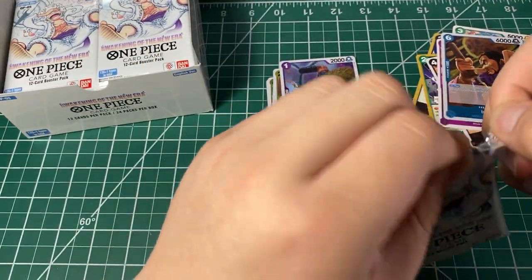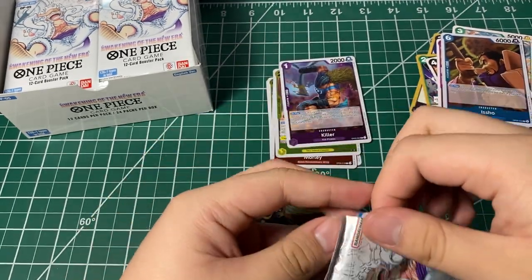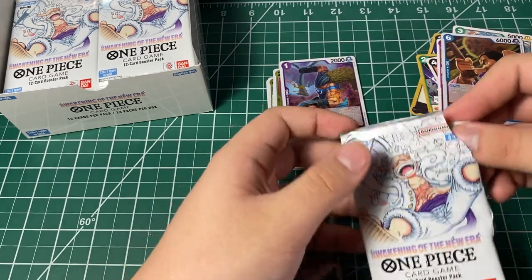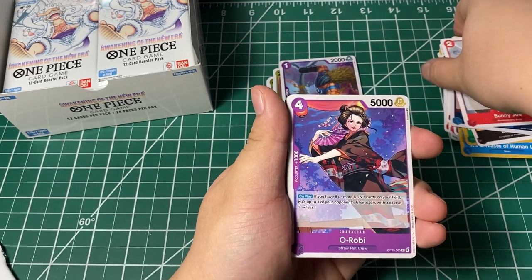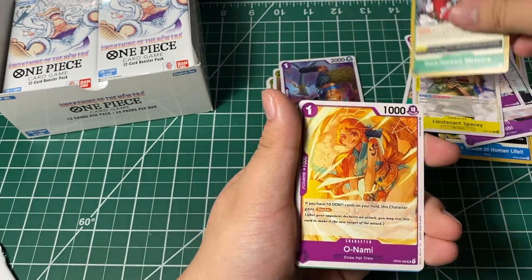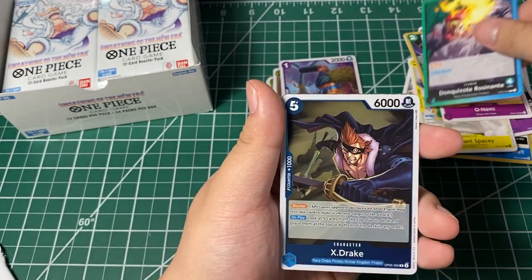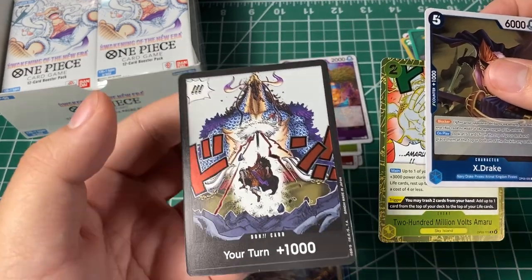Next pack. I'm hoping to pull at least something really good here. I really want to find a way to open this without damaging the card — because I feel like we're damaging the card. Roby, Sent, Meos Guard, Jinbei, Bellamy, Lieutenant Spacey, another event card, Nami, leader Rosinante, X Drake, and a 2 Million Volts Amaru, and the Don card. Nice.